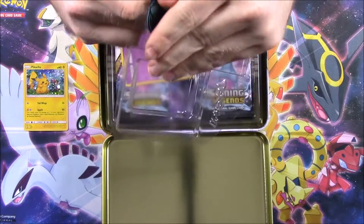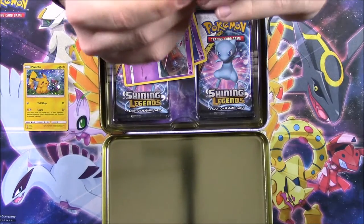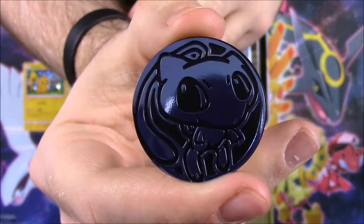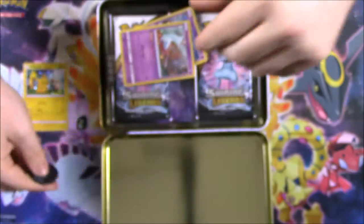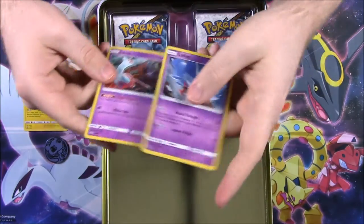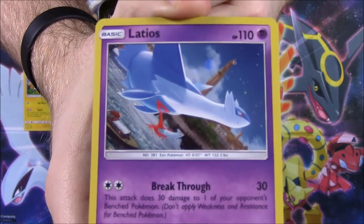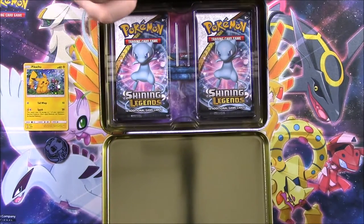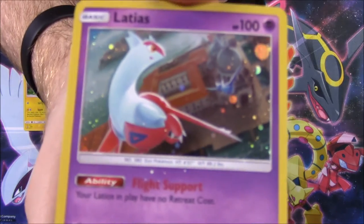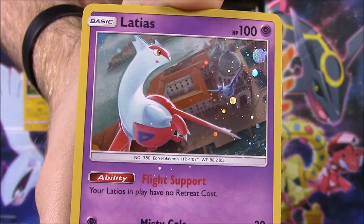Then we have a shiny Mew coin. It's like a bluish color of Mew, and I like how it's got a giant head with big eyes — it looks really cute. Then we have Latios and Latias. Here's Latios first — you can see Latios there in the background of the card art. And then there's Latias, and again in the background you can see Latias flying. That's really cool.